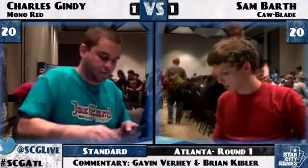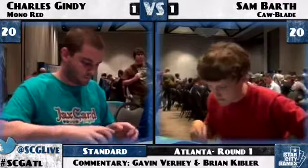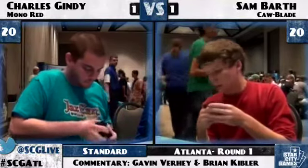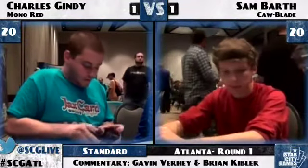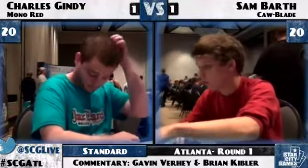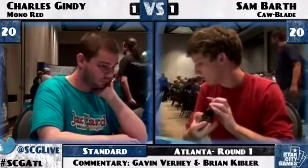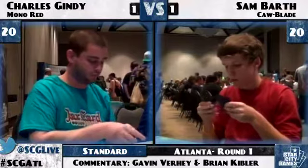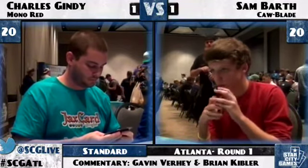Speaking of play and draw — in the Mono Red Mirror, I think it's pretty interesting; a lot of times it is actually correct to draw if it's going to be an attrition matchup. Years ago, when Mono Red was more bolts than creatures, it was just 100% correct to draw because you would never kill someone with a Jackal Pup — you took your Jackal Pups out of your deck. These days, I think there's more of an argument for wanting to be on the play. Things like Chandra's Phoenix and Hero of Oxid Ridge are cards you could potentially get significant damage in with — getting your Shrine on board and ticking up first can matter.